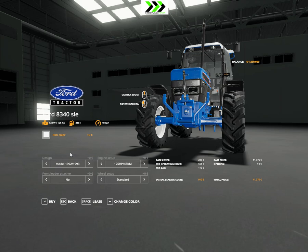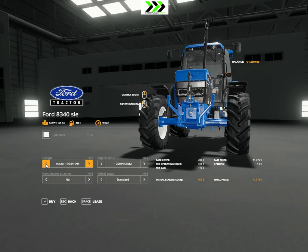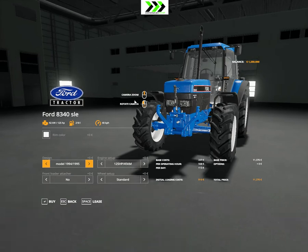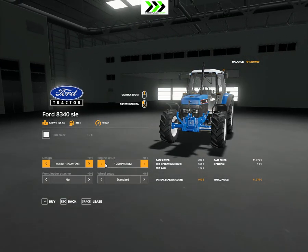Hello and welcome to Farming Simulator 17. I'm Andy and this is the first look at a sort of Ford tractor - but not, I think it's a remake of a New Holland. Link is in the description. It's kind of cool. You can choose the design either with a blue roof or white roof, and there's an engine setup.